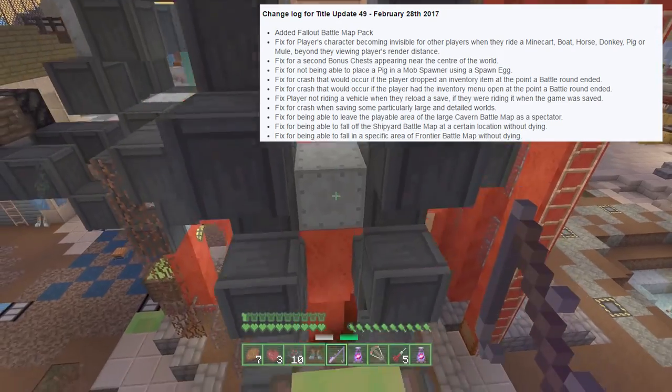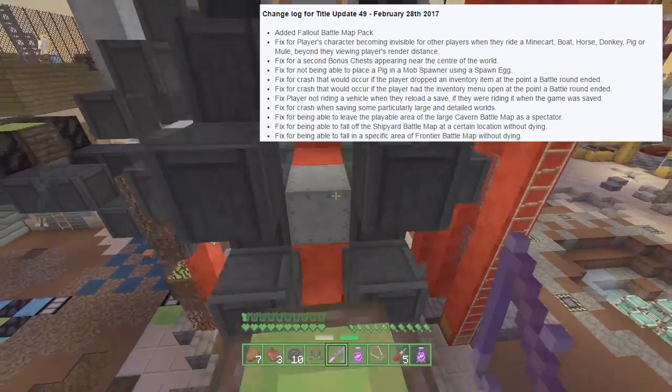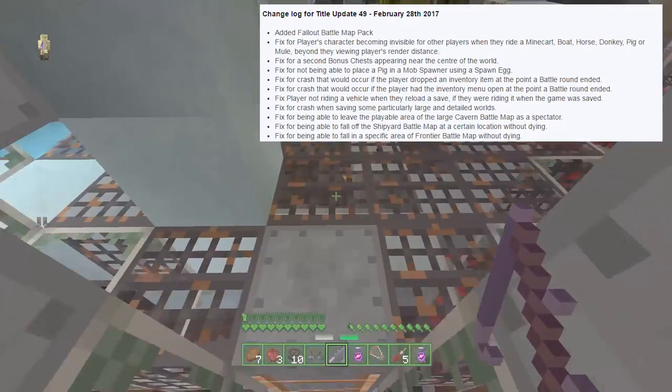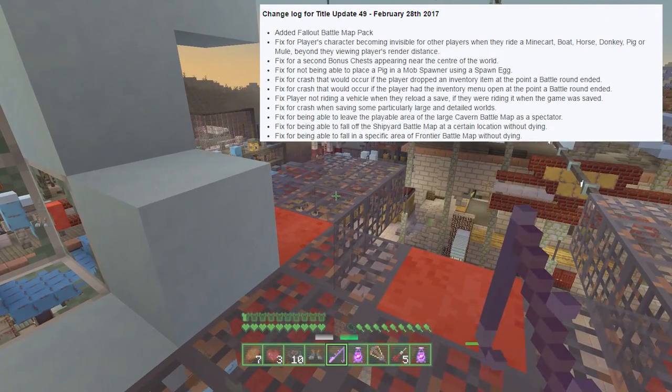There's also a fix for not being able to place a pig in a mob spawner using a spawn egg. That's a feature a lot of people don't know about, but just in case that is you — they've fixed it so you can, in fact, make pig mob spawners if you really want to.